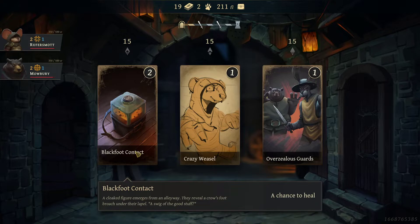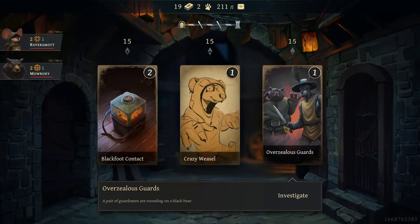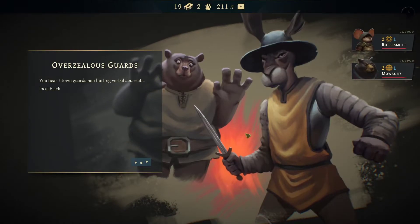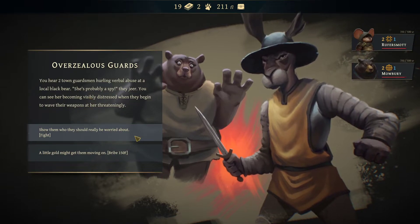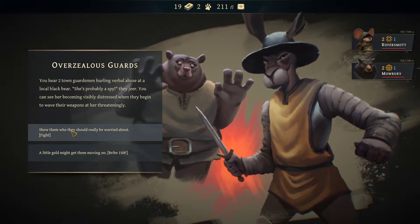Blackfoot contact: chance to heal. A crazy weasel battles a passerby, splattering them with spittle — clearly alarmed. Then: overzealous guards — a pair of guardsmen are rounding on a black bear. We can probably get another bear party member! 'Chance to heal, we don't need to heal — let's try and defend this black bear!' You hear two town guardsmen hurling abuse at a local black bear — 'she's probably a spy!' You can see her visibly distressed as they wave their weapons at her. No — we're fighting them! Get out of here, leave her alone!